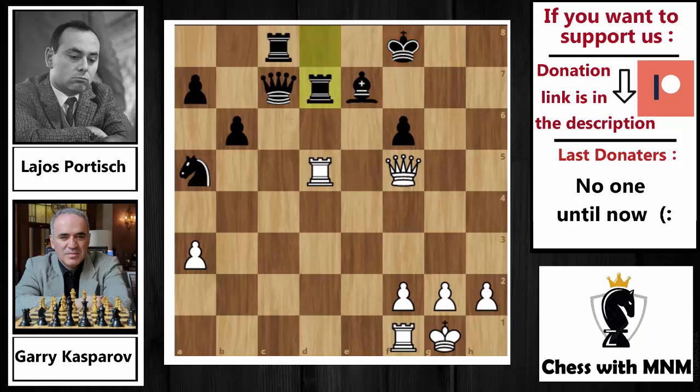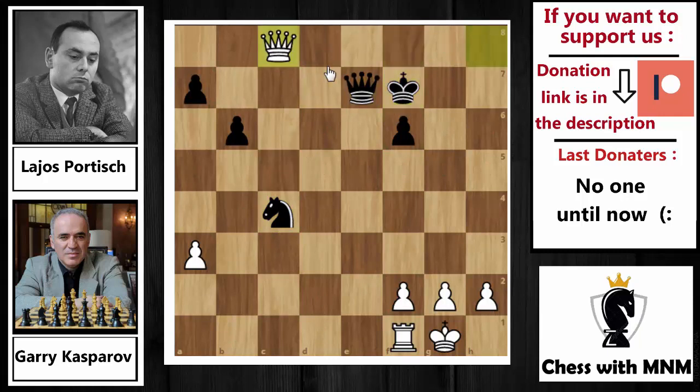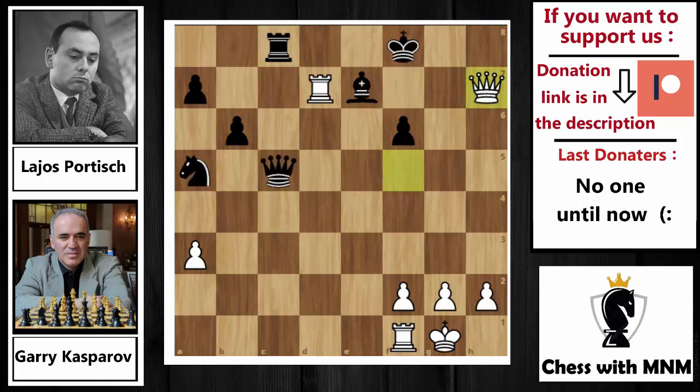Rook capture on d7 by Portisch, and now rook capture on d7 threatening the queen on c7. Queen to c5 by Portisch, and now queen to h7 — the threat is that if black plays anything like knight to c4, then rook capture, and after queen capture, queen to h8 check, and after king to f7, white will simply grab the rook on c8 and this position is completely losing for black. So after queen to h7, Portisch played rook to c7, moving the rook from the eighth rank and guarding the e7 square.